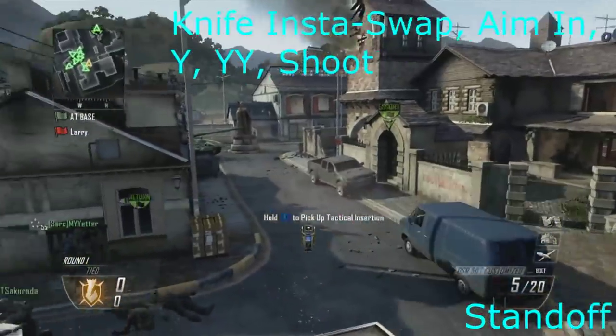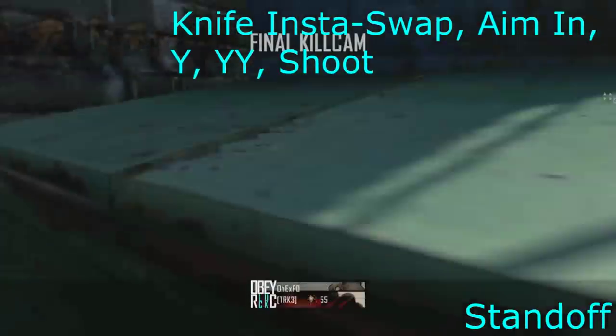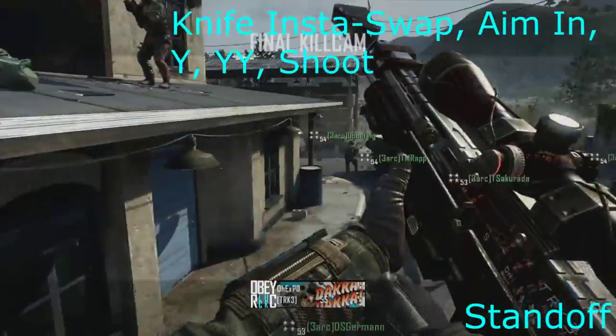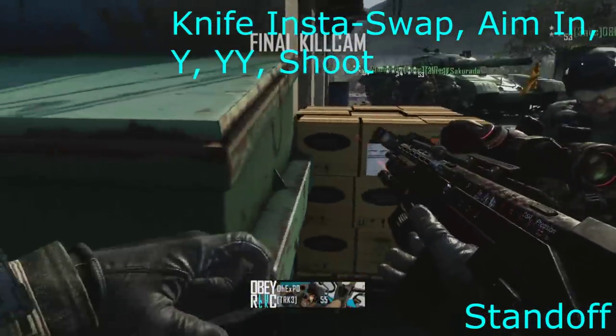On Standoff, which is the next map, I was trying to go somewhere higher but you really can't do anything complex. So I just knife insta-swap, aim in with the pump-action sort of thing for the M16, and then Y and YY. It just looks clean when you're aiming with the M16.